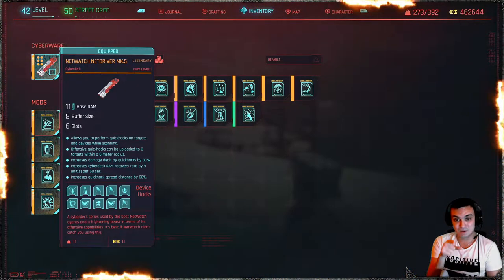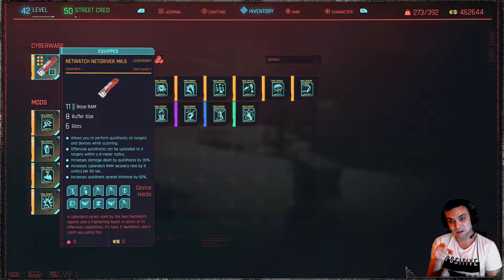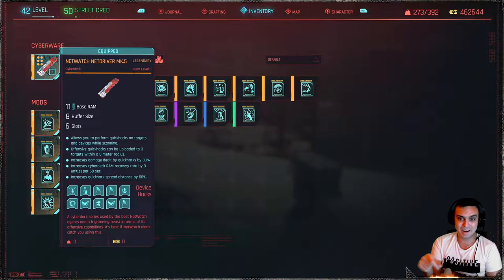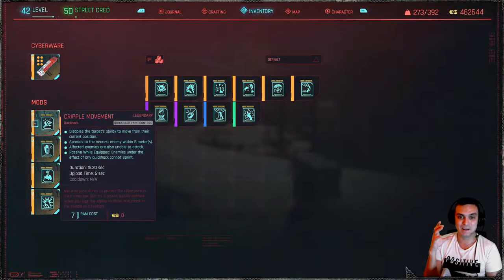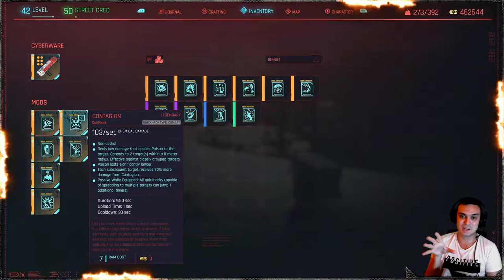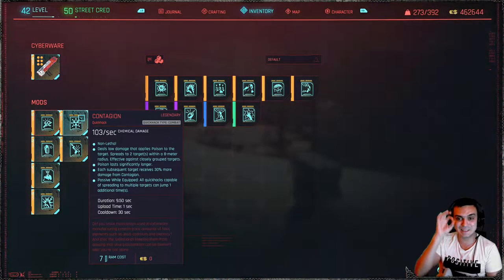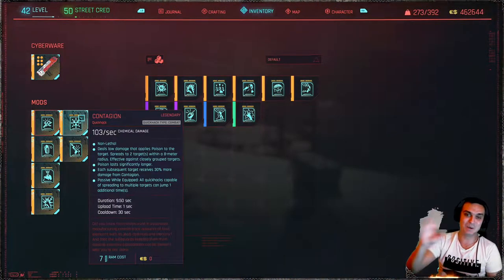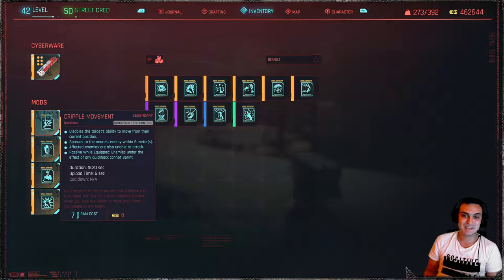It increases damage dealt by quick hacks by 30%, increases cyberdeck RAM recovery by 9 units per 60 seconds, and increases quick hack spread distance by 60%. This is why I started using this one — I thought it wasn't the best, but in reality it's even crazier. It just vanishes enemies no problem. You can use this one specific quick hack and all of them die.